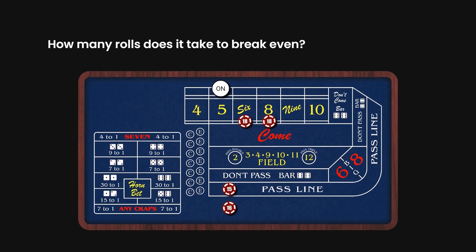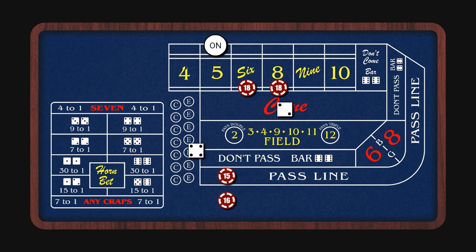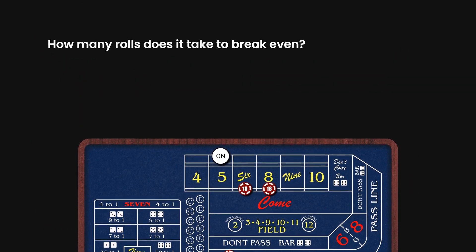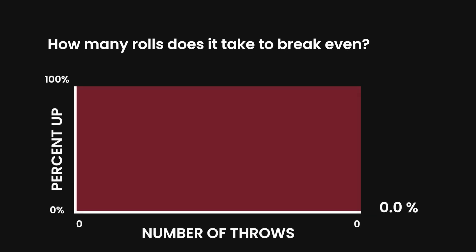Finally, let's see how many rolls it takes to break even. At most you'll have $66 or $67 on the table, but hitting the six or eight pays only $21. So how many rolls do you need to fully recoup that investment? This time we'll look at the data by shooter rather than by session, since that makes more sense for this particular question.